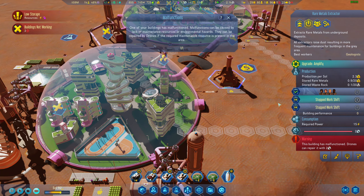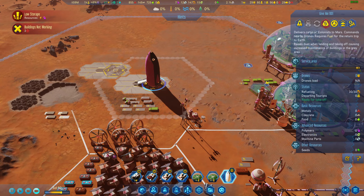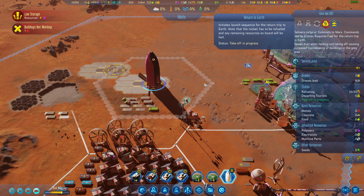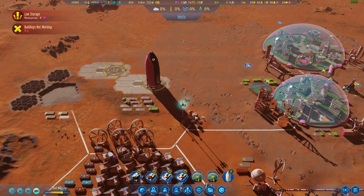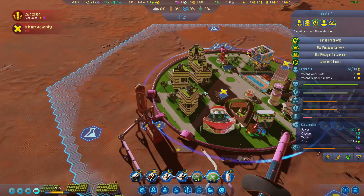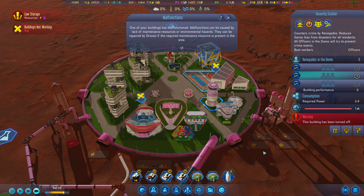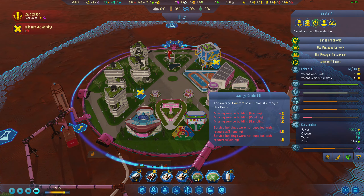Insufficient rare materials for the small luxury building. We're gonna have to use that, and I need to cancel loading because I forgot that electronics require rare metals. We just need people — we need to get this rocket ship out of here and bring some people back. I have the infrastructure, I just don't have people to work the jobs.